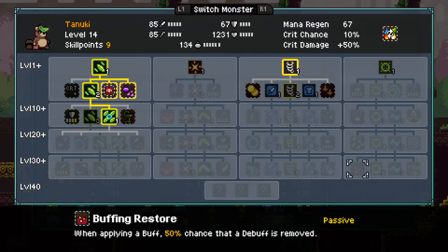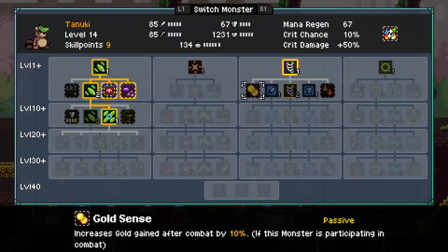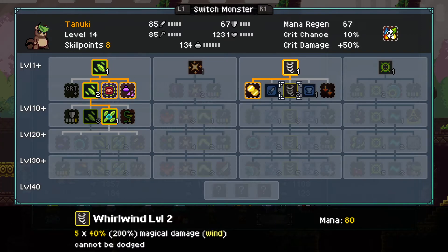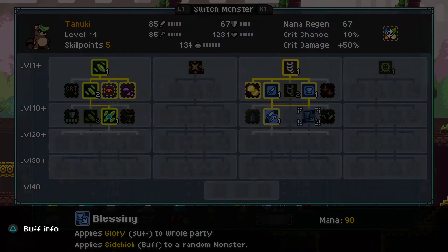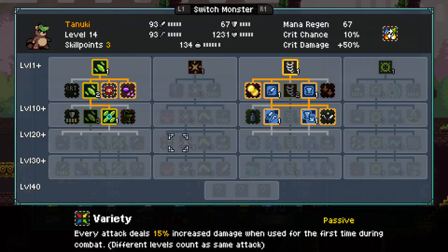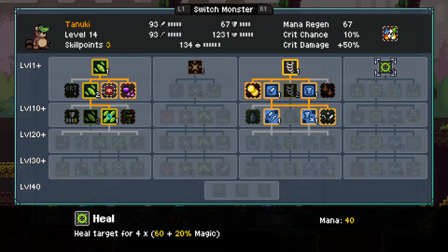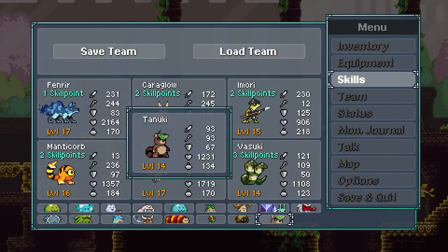Hmm, interesting choices here. I think we would probably use Gold Sense. Do we want to give them buffs here? Probably. Hybrid Mastery just seems like a good idea in general. And then probably want to up the utility. Variety — every tank deals 15% increased damage when used for the first time during combat. Yeah, we'd want Healing Shield, I think. That's a decent build on that.